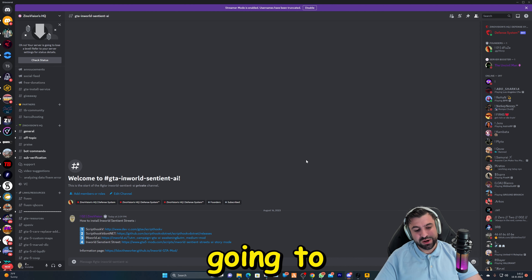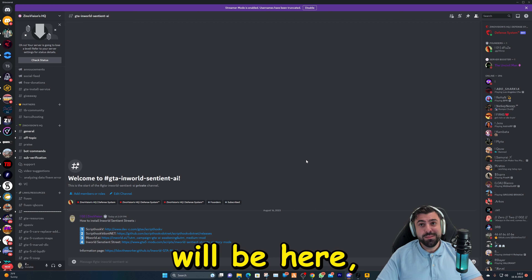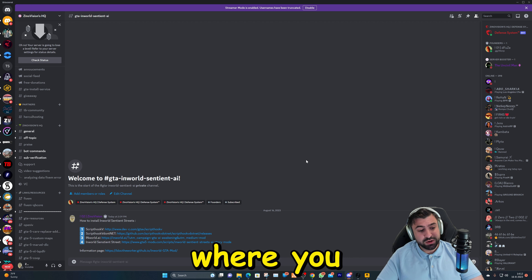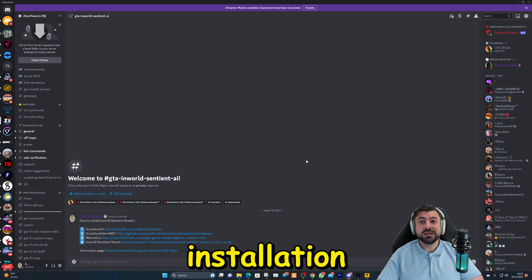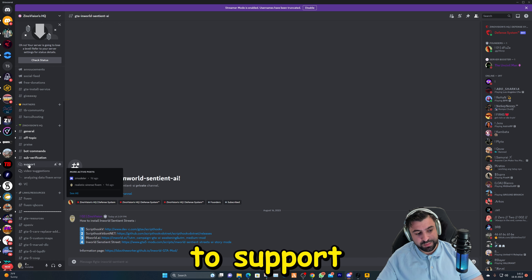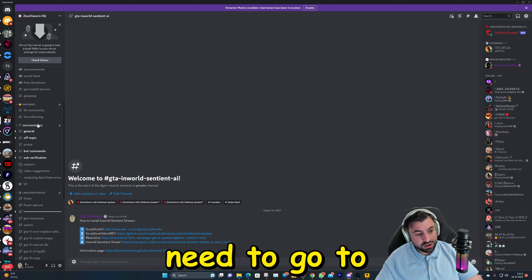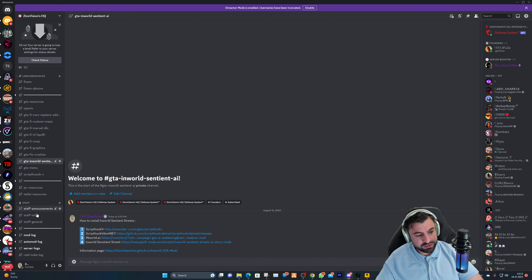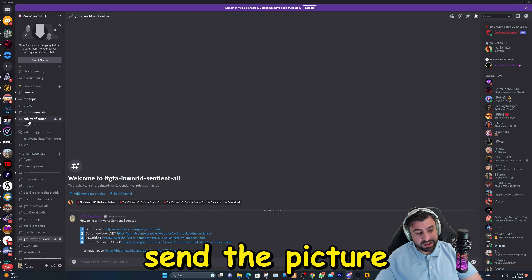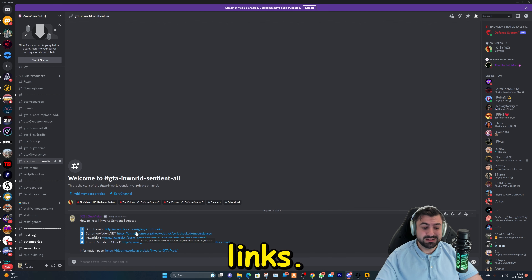To make this awesome modification work, we're going to download a few files. There will be a link in the description for my Discord — all the links will be there, but you can also type them as shown on screen. On the Discord server we have a support section where you can post questions. We also have a GTA installation service where we install things remotely. When you join, go to sub-verification first — you need to verify yourself by sending a picture, or you won't see all the resources.